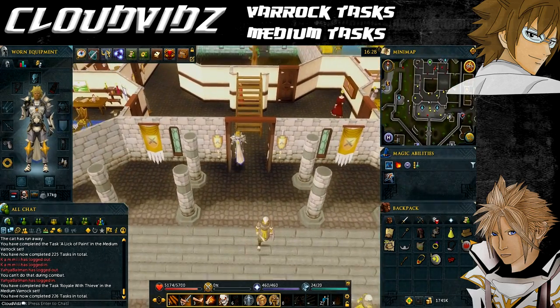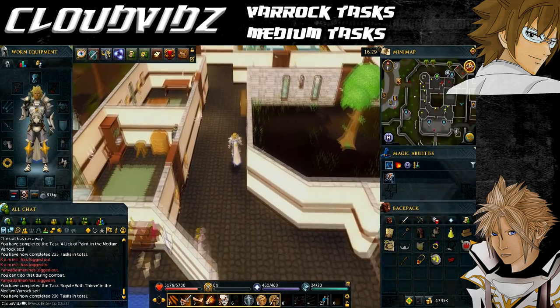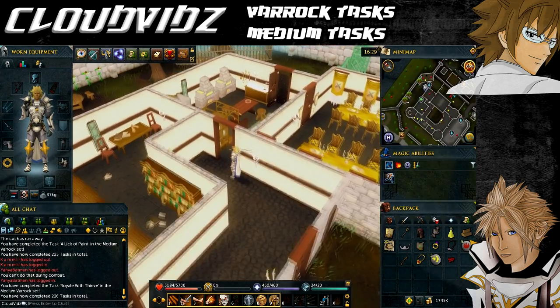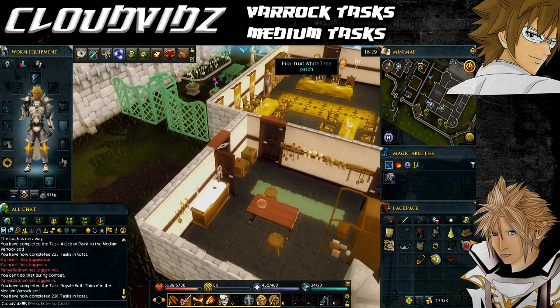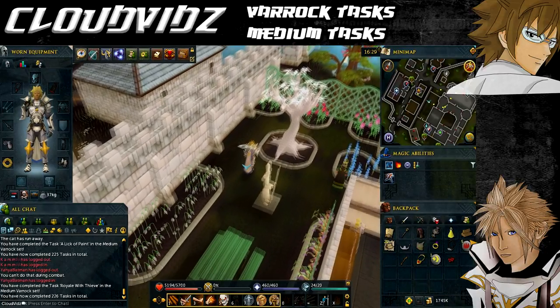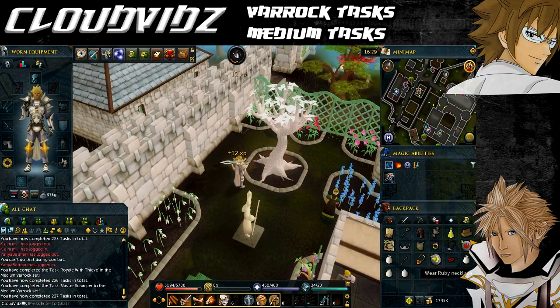The next task is called Master Scrumper — that's to pick a white tree fruit from the white tree, which requires the Garden of Tranquility quest to be fully completed. Head to Varrock Palace, directly north of the Varrock Lodestone. Once inside, you'll need to go through a few doors to gain access to the garden. In the garden you'll see the white tree that you grew during the Garden of Tranquility quest. Pick one of the fruits from the tree and as soon as you do that, it will come up with task complete.